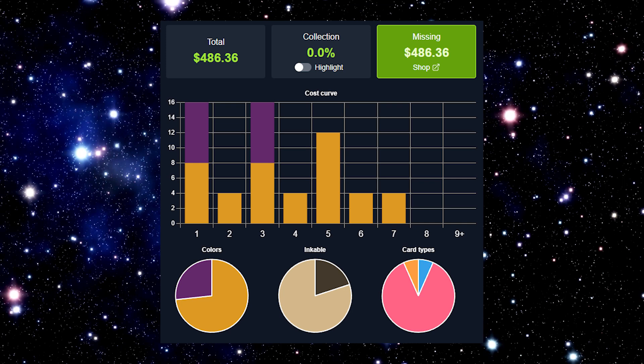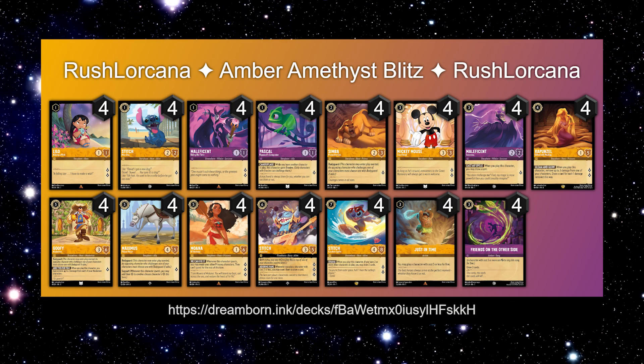Just three copies of four. The cards in the deck start out with four Lilos for its double generation of lore, same thing for the four copies of the Maleficent version for its excellent lore generation in the early game. We're running four copies of the one-drop Stitch so that we can shift later on in the game, as well as having a two-strength, two-willpower character on board early. It can take down things like the early captains.